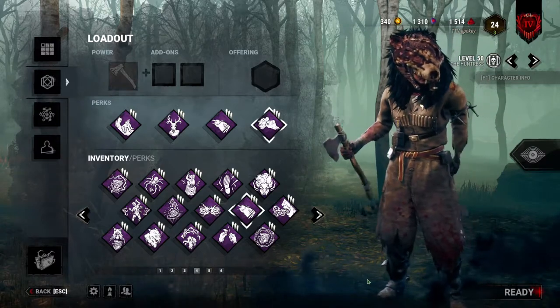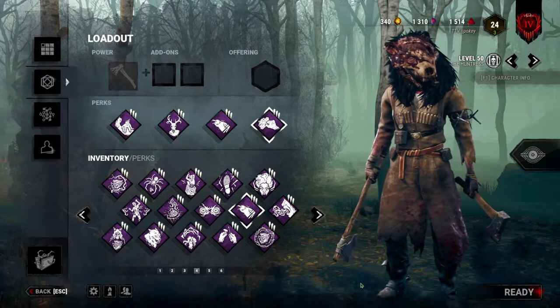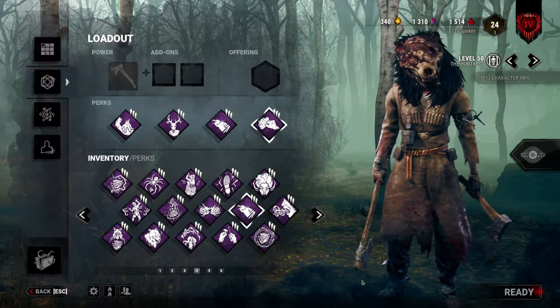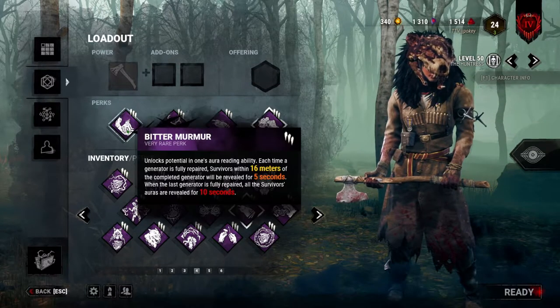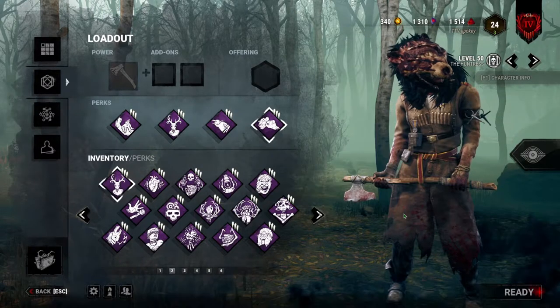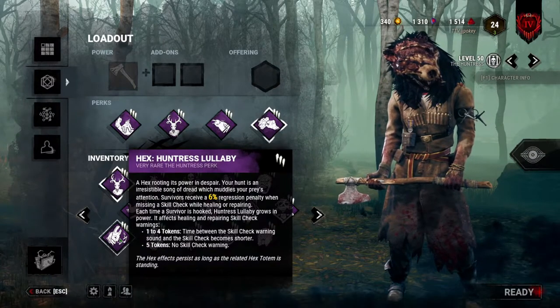Alright guys, to begin, we're going to go over the basic Huntress build. This is a build that you can do without any teachables, so you don't have to play any other characters — you can get these perks right off the bat for free. My first recommendation for a beginner Huntress would be something like this: Bitter Murmur, Deerstalker, Spiesmith's Shadows, and Iron Grasp. Keep in mind, you can replace any of these perks with Huntress Lullaby if you'd like.